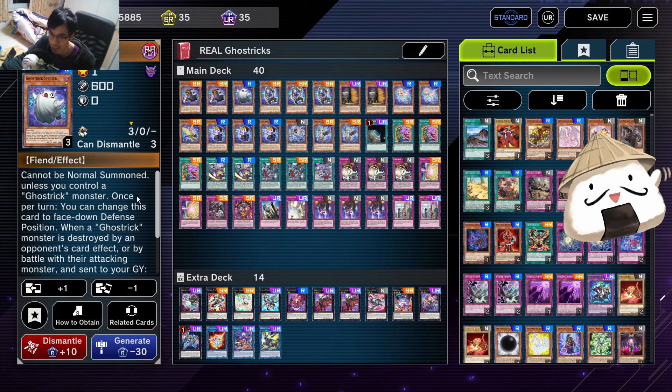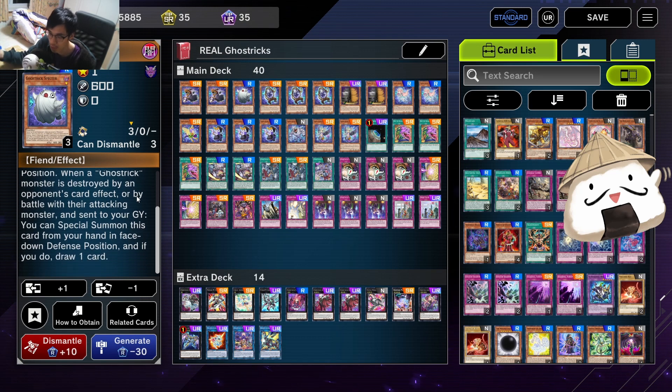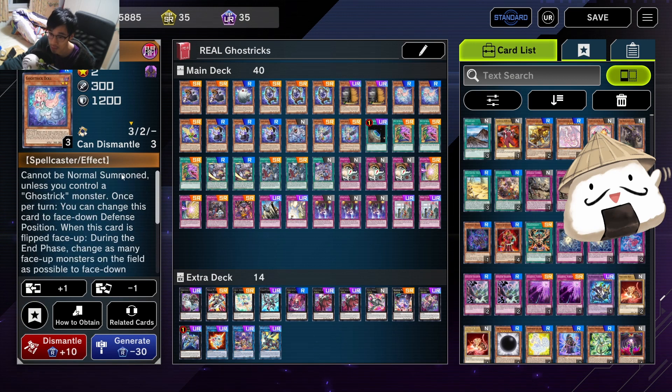Ghost Trick Specter - this one allows you to, when a Ghost Trick monster is destroyed by a card effect or by battle and sent to the graveyard, special summon this card from your hand, which is nice. Mary - you can discard this card when you take damage, and then you can summon one Ghost Trick monster from your deck, which is nice.